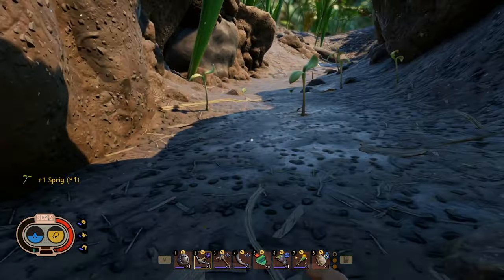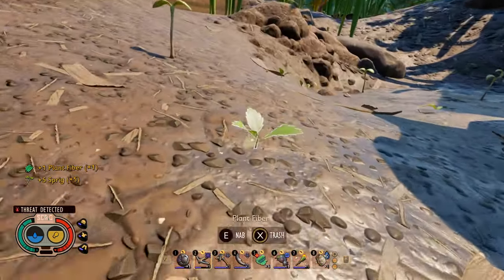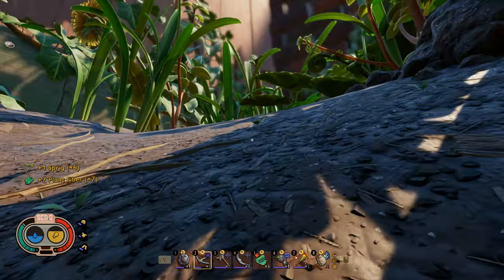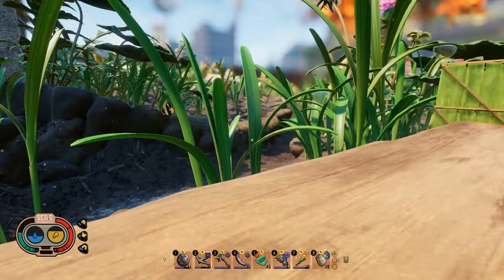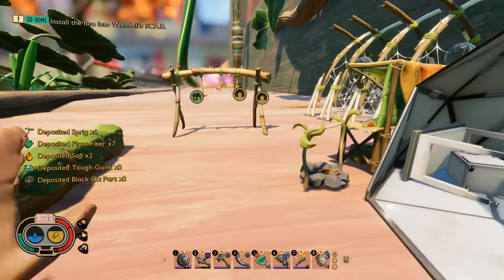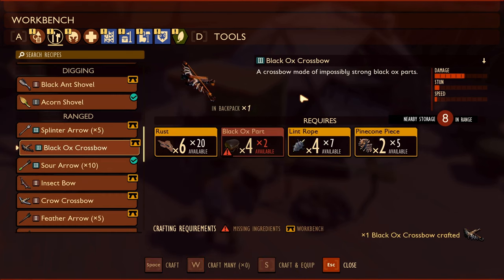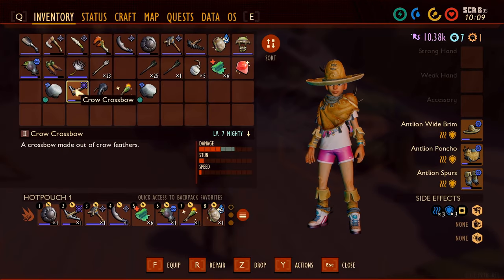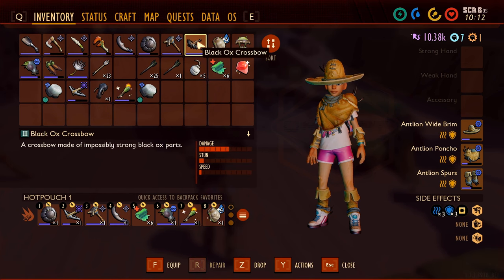Let's get down here. He's de-aggroed. All right, let's get our crossbow. Finally. Range black ox crossbow. Here we go. Thank you for all that you have done for me, crow crossbow. But now you are to be replaced with the black ox crossbow.